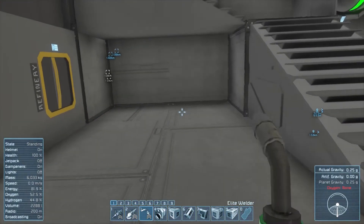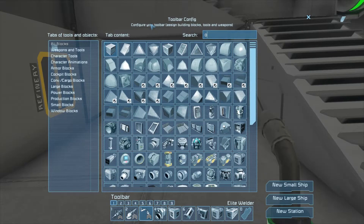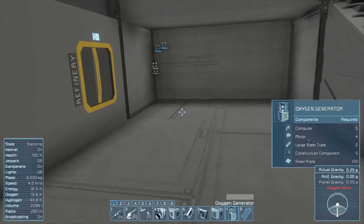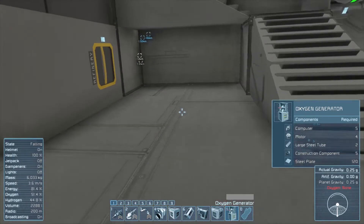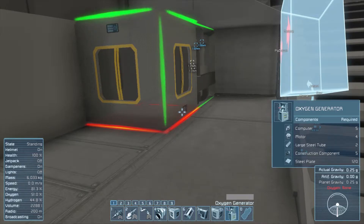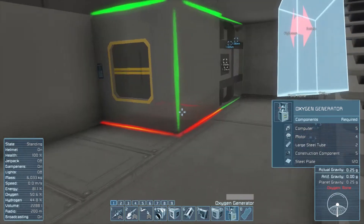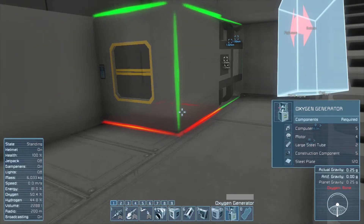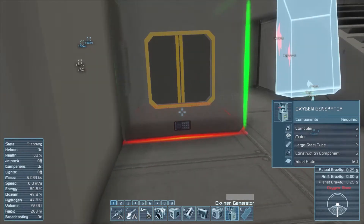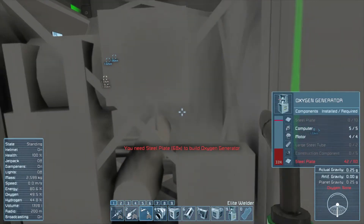I need two oxygen generators. All the ports are on one side - that's quite useful. There's one side that has no ports, interesting. So the button panel needs to face like that. I actually have almost all the things I need to make this.